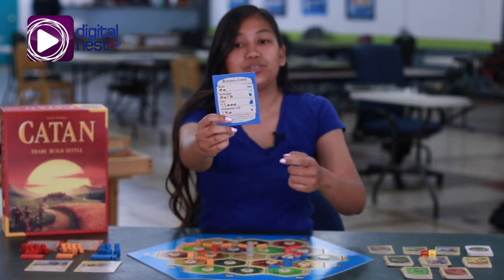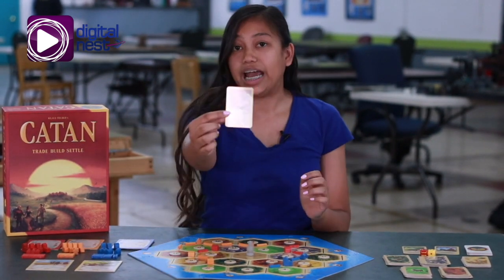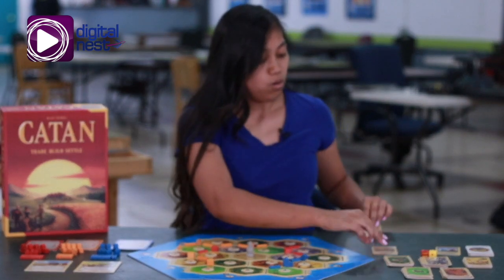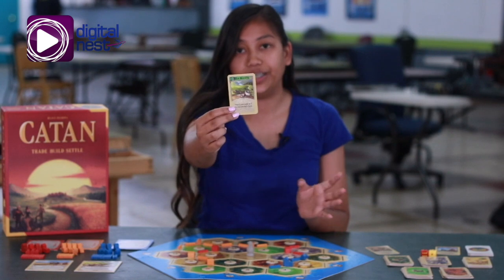Along with this, they can buy what's called development cards. Development cards can give off three different things. One is an actual victory point, or progress cards which state specifically what that settler can do in Catan.